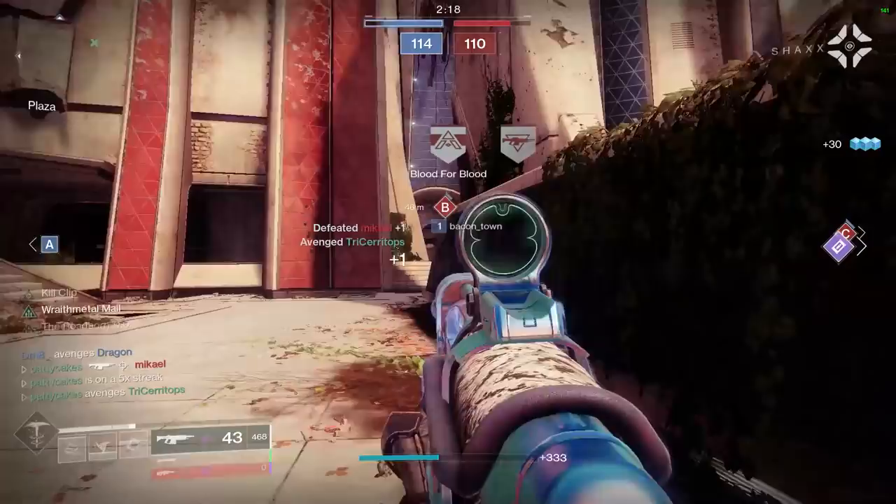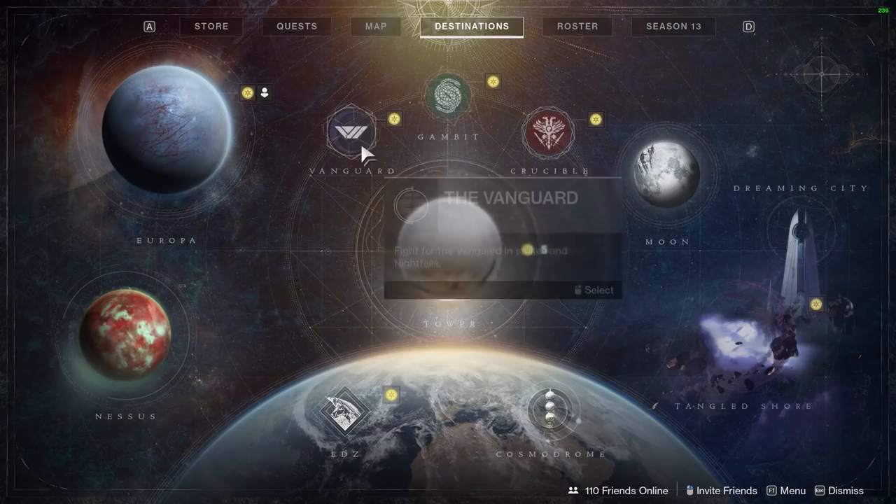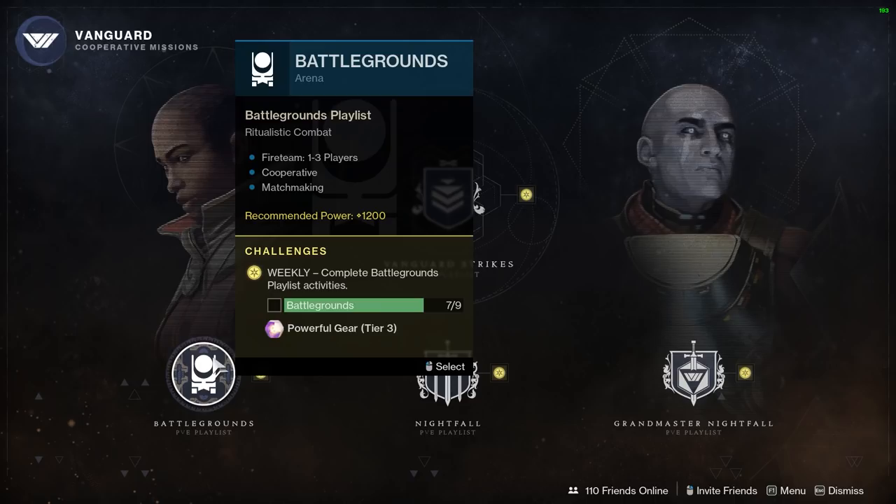Once you've filled up your hammer with Cabal Gold, it's time to do the new seasonal activity: Battlegrounds. You'll need to first have completed the seasonal quest which walks you through the basic steps, and then you can choose to play the Battlegrounds playlist which will randomly matchmake you into an instance.